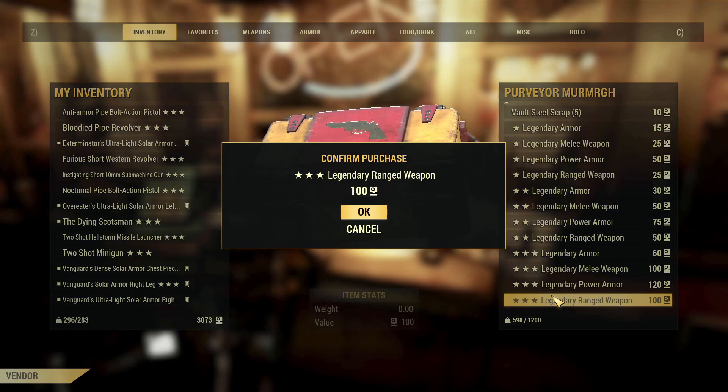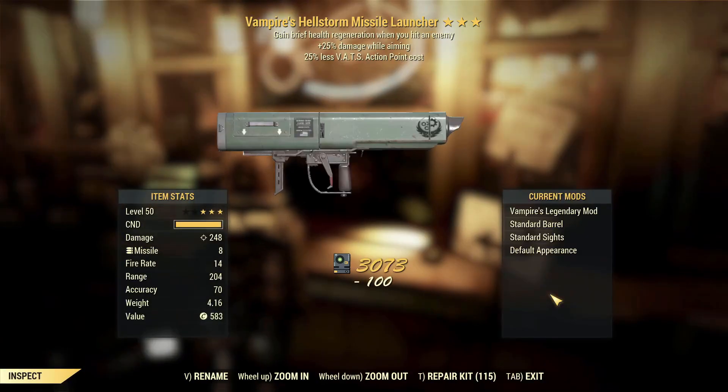It's not one of my favorites. Might test it out just to see. Why is it giving me this? Vampires Hellstorm missile launcher, 25% damage while aiming, VATS action point cost. I mean you're going to get a lot of health back, but what the hell.